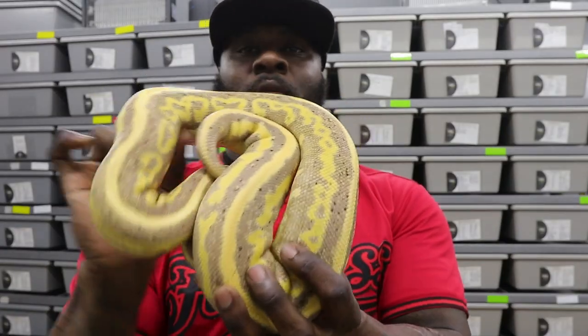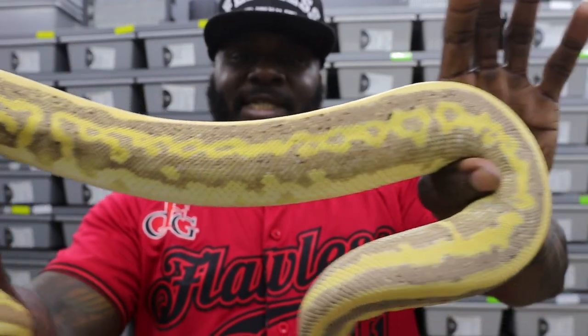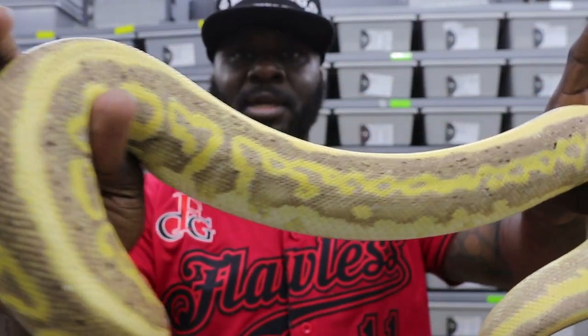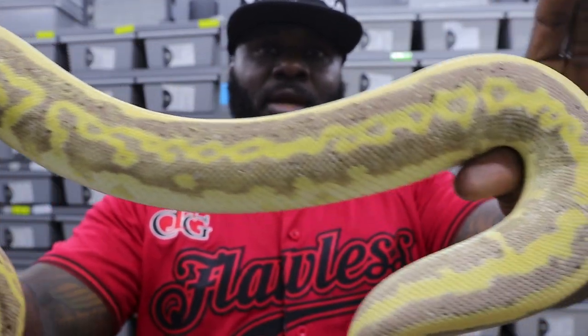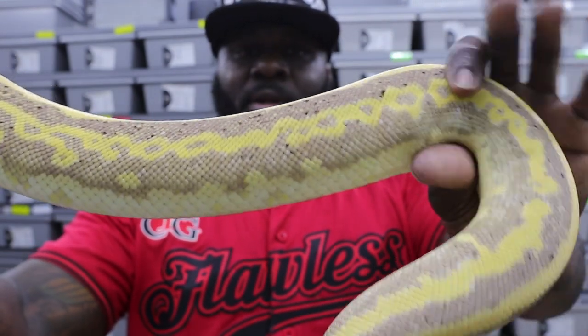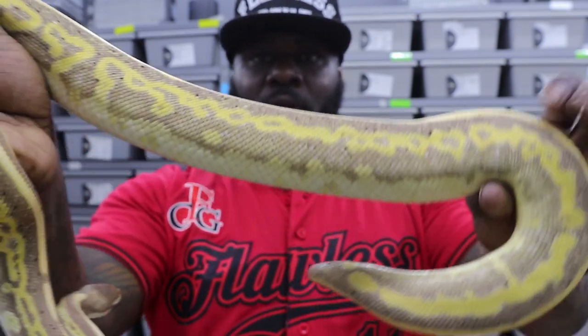This girl here is a nice follow-up — crazy color enhancement with all the other genes at play. This is actually a Cinnamon Banana Leopard Mystic. Check her out — look at that chain-linking along the sides. That's the Leopard interaction. A lot of other genes are at play on this girl, but the chain-linking on the sides — that's how you would ID Leopard on her. Awesome girl, beautiful.